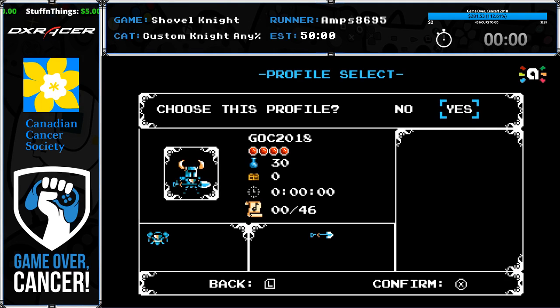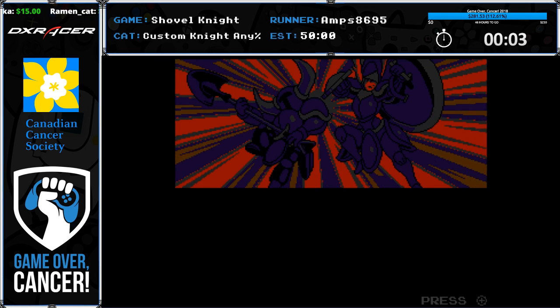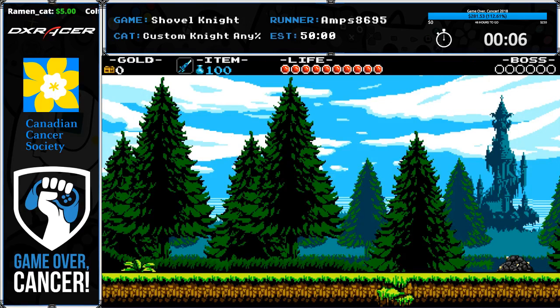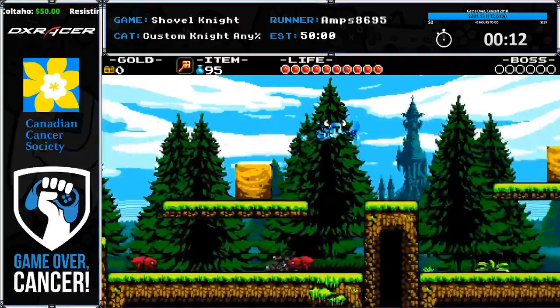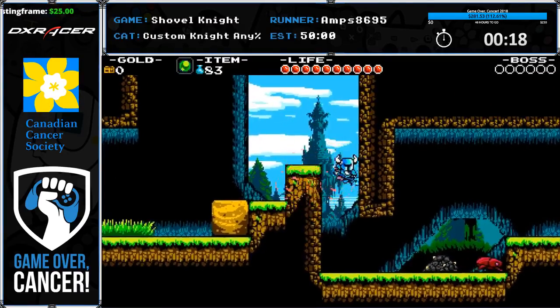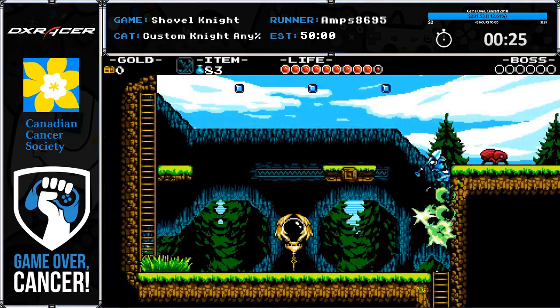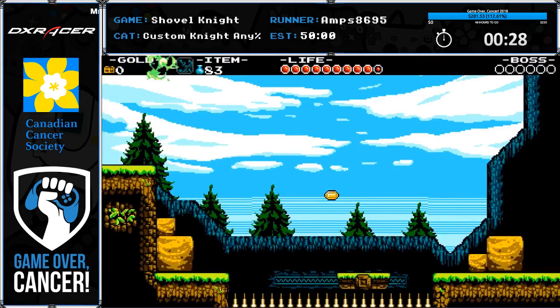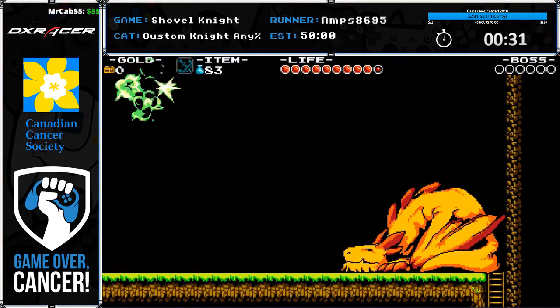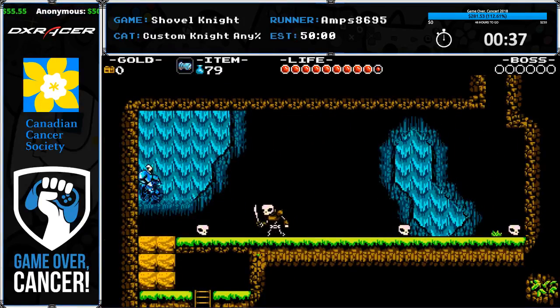Starting off, this is basically Shovel Knight on steroids — that's the easiest way to put it. This is normal Shovel Knight except he has 30 relics and we're going to be using almost all of them. This version of Custom Knight works by being a normal version of Shovel Knight except you gain XP by doing tasks via the amiibo and completing the campaign multiple times.